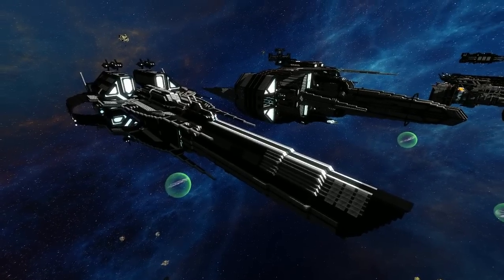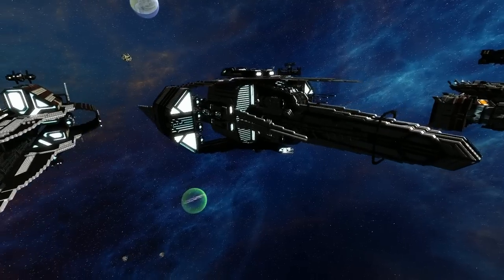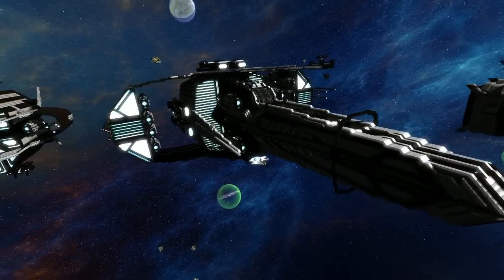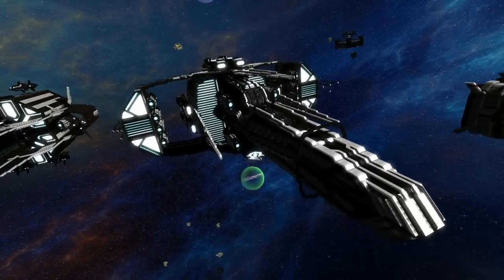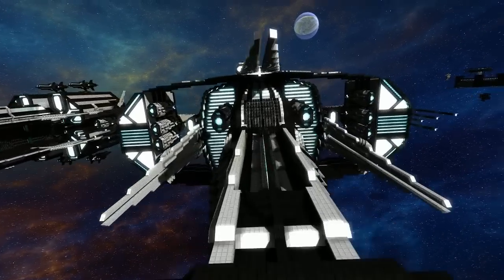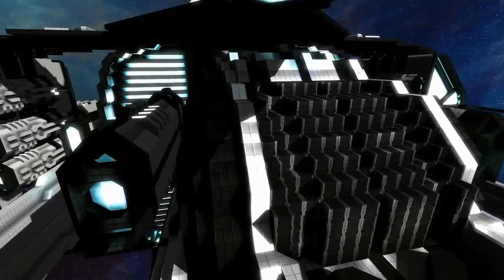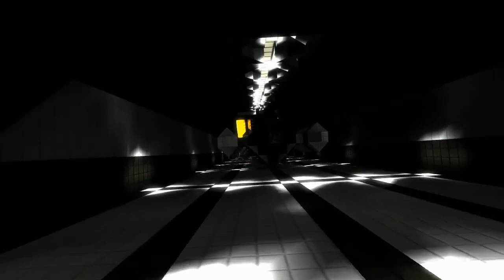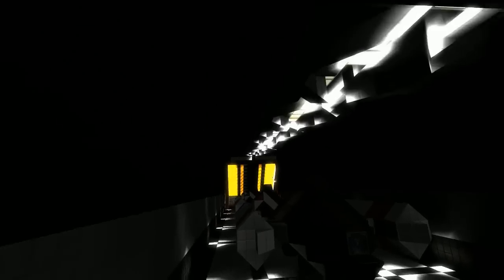Moving on to the SFW Star Dancer — a legend in its own right. Starting with the hangar at the top for the interior, because with shadows it's just unbelievable. It's aesthetically pleasing: nice corridors, nice lighting, and great detail in the ceiling that looks almost like sodium lamps.